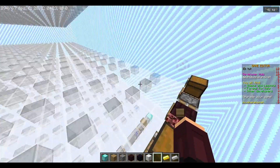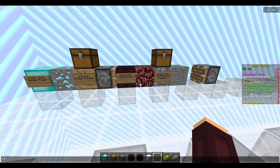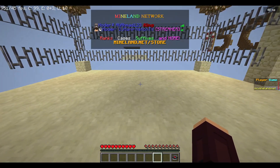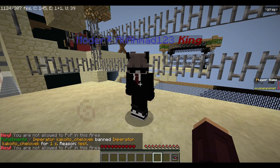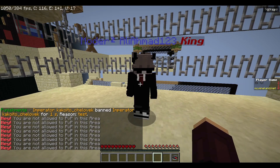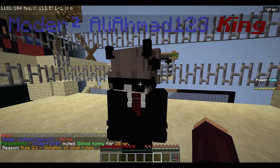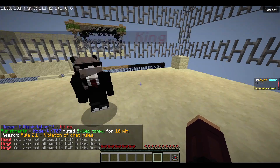So we have: player damage event, if near location, cancel event, and then send message is optional if you want to tell a player that PvP is not allowed at spawn. Go to slash run or play — now if you hit someone you get the message: 'You are not allowed to PvP in this area.' If you are outside the area you can fight.